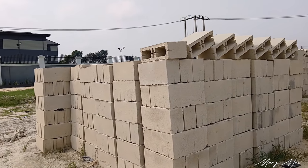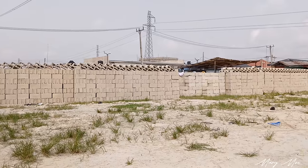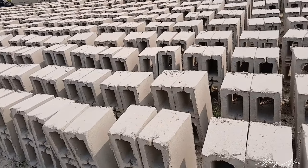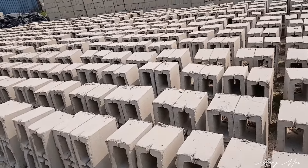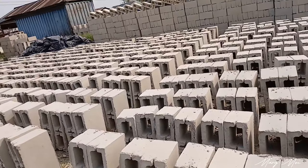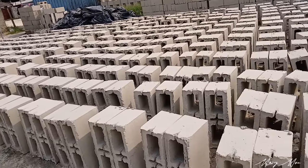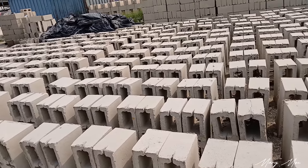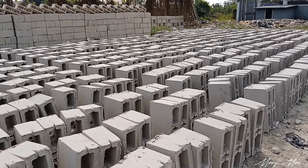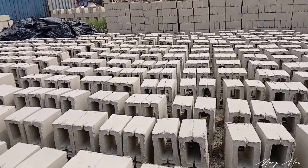We also use Elephant cement — that particular brand. It's not always easy to get, but it makes our blocks very, very strong. In this area we produce hollow blocks. I have two separate areas where I produce solid blocks. My second branch at the Eight Palm Tree junction handles only solid blocks — we have 5-inch solid and 6-inch solid there.